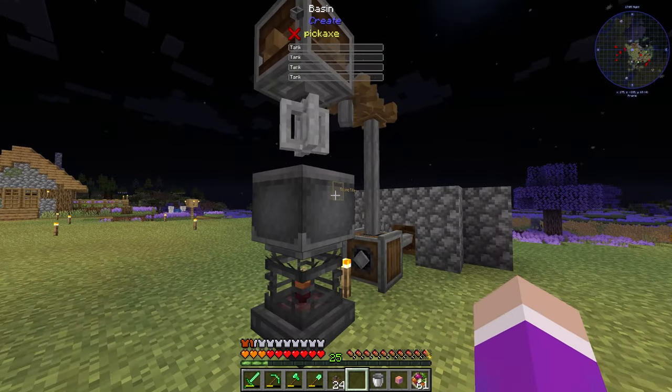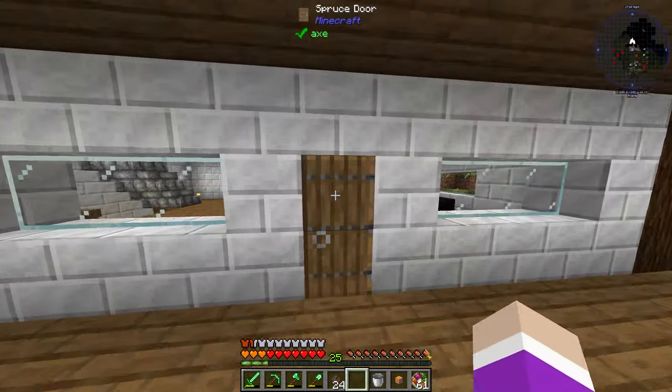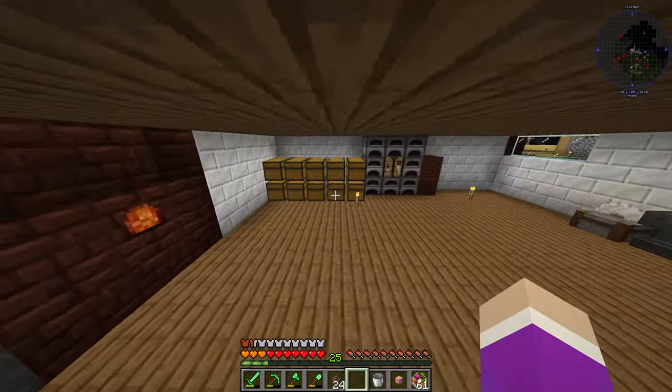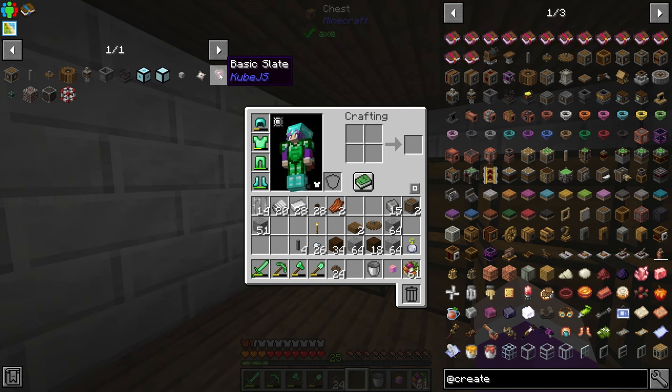I am all over the place right now. Now that this is ready, we need to get some coal to power the burner, and then actually set up making all the ingredients we need to mix together to make our magic blank slate — basic slate.